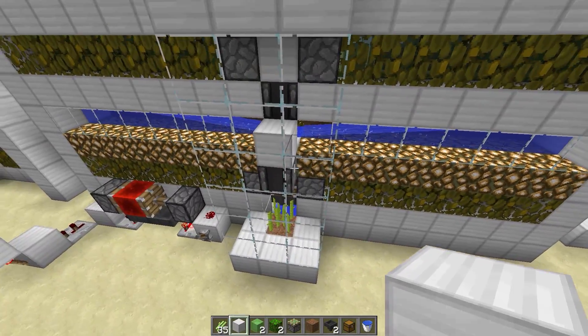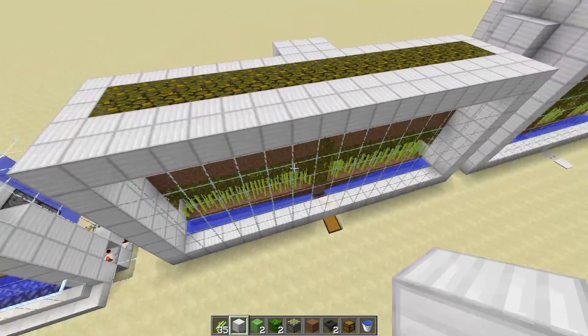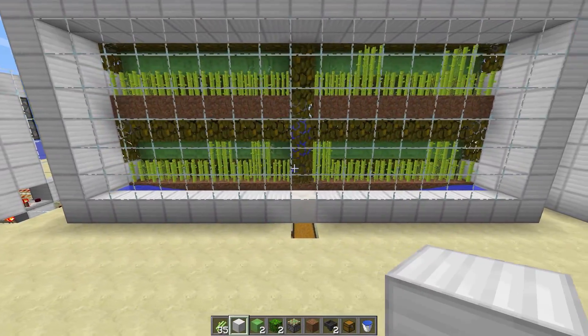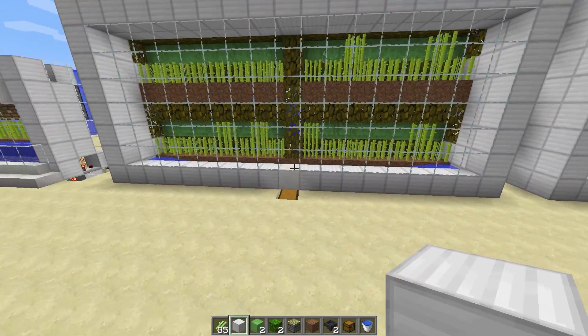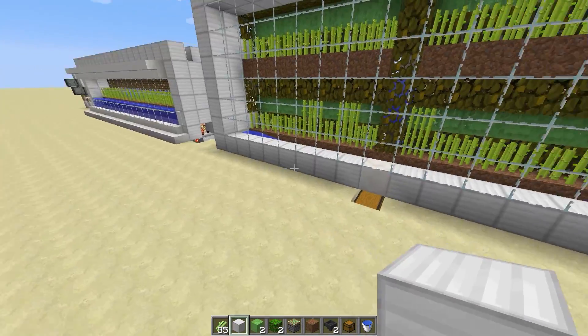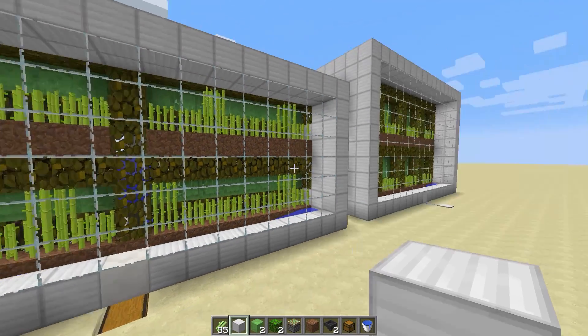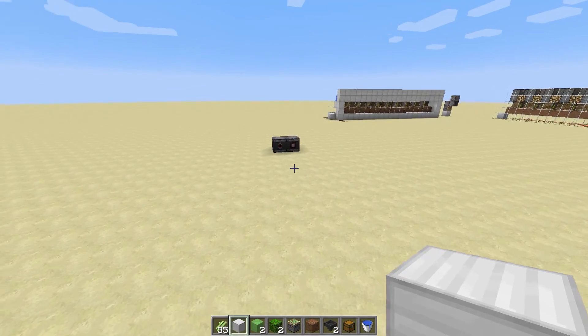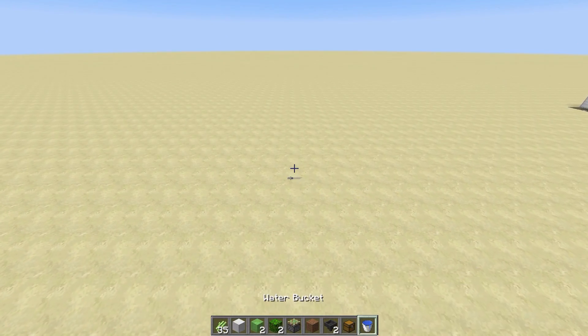By doing this we're able to eliminate having tons of hoppers and tons of pistons, keeping it very light and resource efficient. So let's get on with building this. We're going to start off by picking the center of our build.